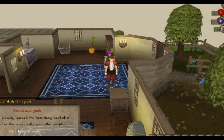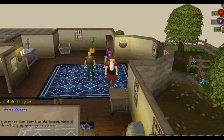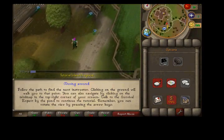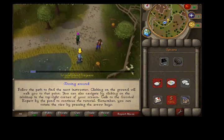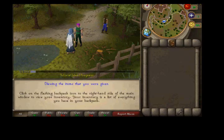He tells you all about how to play and other stuff. This is where he tells you your settings, so I did that. Next you go down — got to do it fast — put it on run. You talk to her and she tells you how to cut trees and stuff. She gives you a hatchet and a tinderbox.